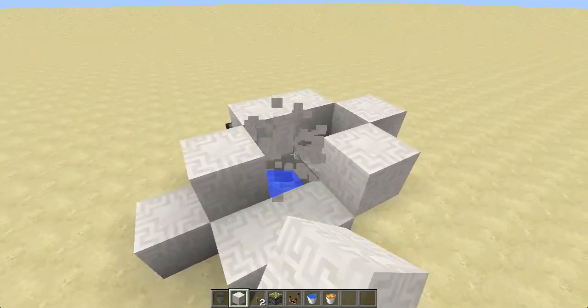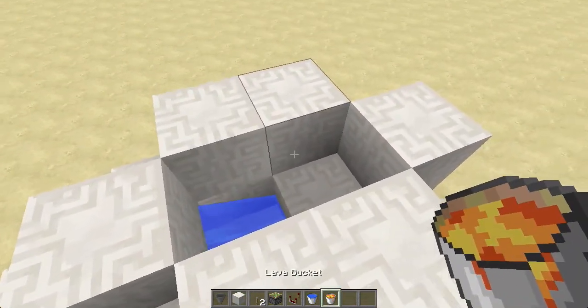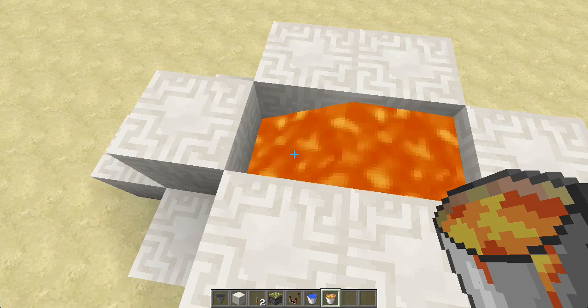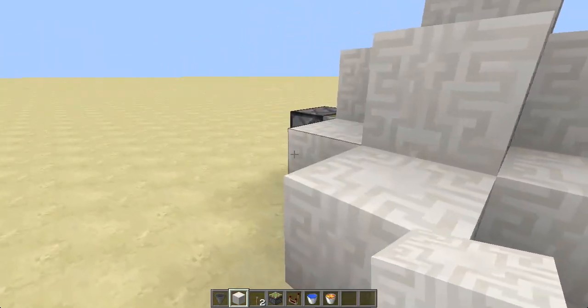So we're going to make almost the exact same thing, just a little bit shifted to the side here. We're going to place lava on top, and you'll hear it make the smooth stone. There you go, it made the smooth stone. Then you just kind of put a cap on it so that it can't fall in or whatever.